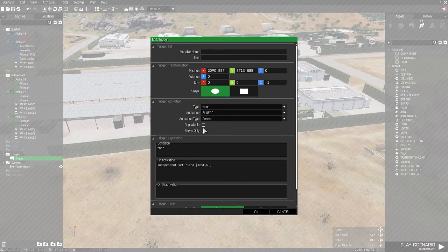We've placed down a trigger. We need to set the size of this trigger to the size of the base that we wish to interdict from the Blue 4's unit. We set the trigger activation type to non-activation, Blue 4 present, and type this into the on activation: independent setFriend [west, 0]; — remembering the brackets.